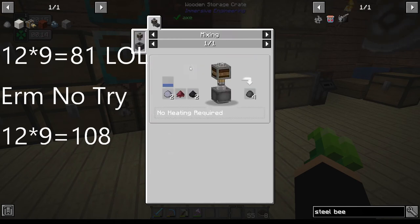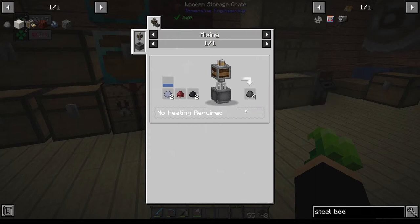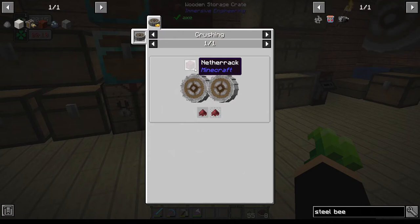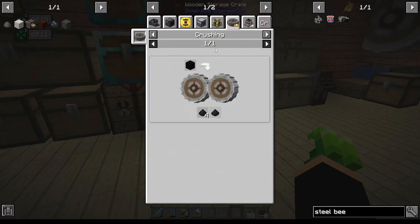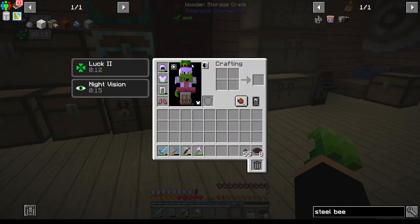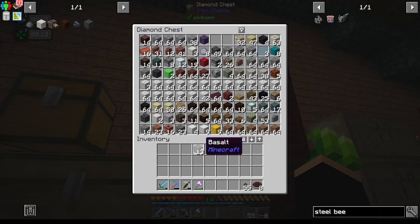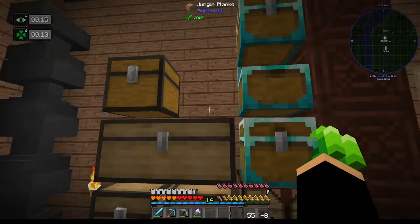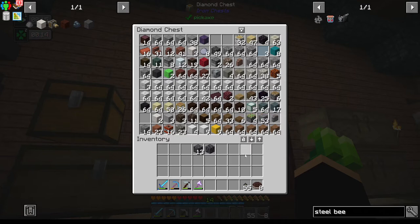So we need this lot times twenty-one. Cinderflower is quite easy - you just crush netherrack and there's a chance you can get two. For the basalt powder you need to crush basalt or avoid stone. I know where there's loads of that. So we need a lot more basalt, a lot more clay, and some more netherrack as well - let's go and get that first.